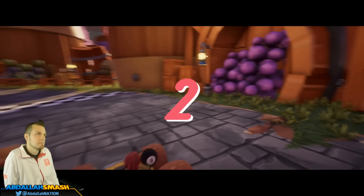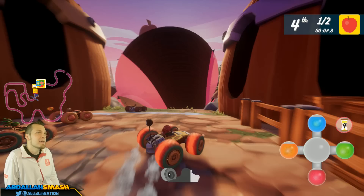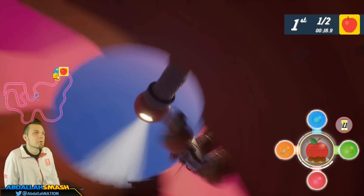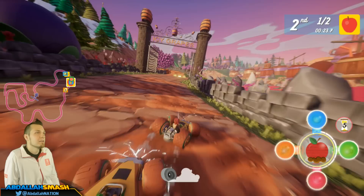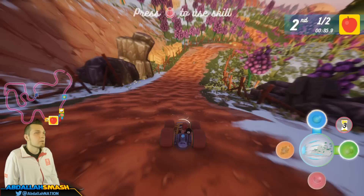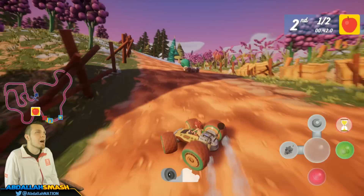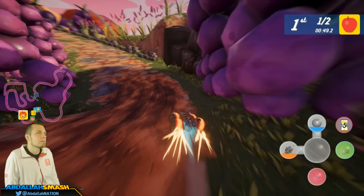Alright, here we go — Icy Grapes! Drift right off the bat. Hit that — here we go. This is fun — drift right past these schools. Where am I? I don't even know if I'm going the right way. Oh, that was bad — that was very bad. That's okay, because we got this apple and a boost I could use. I kind of want a homing tornado — I don't really remember which combination that is. I know it's not this... it's this.